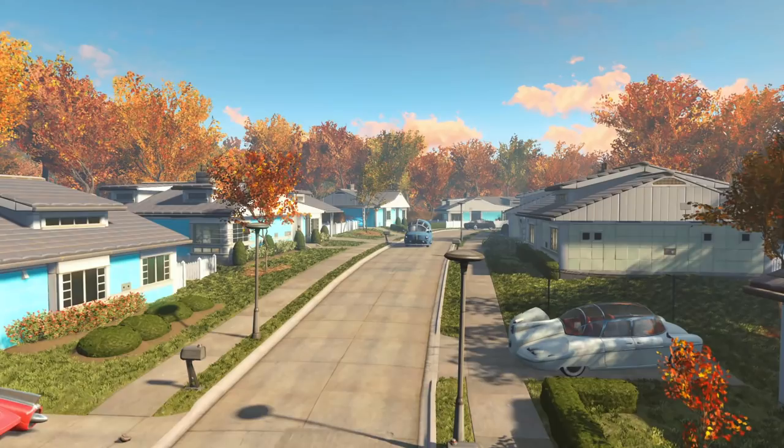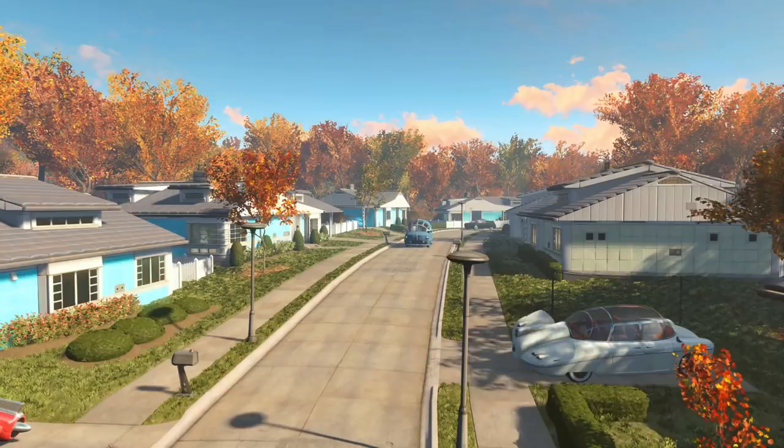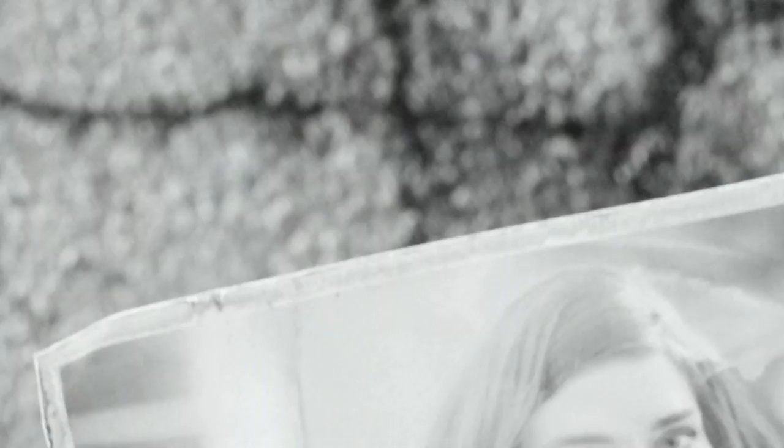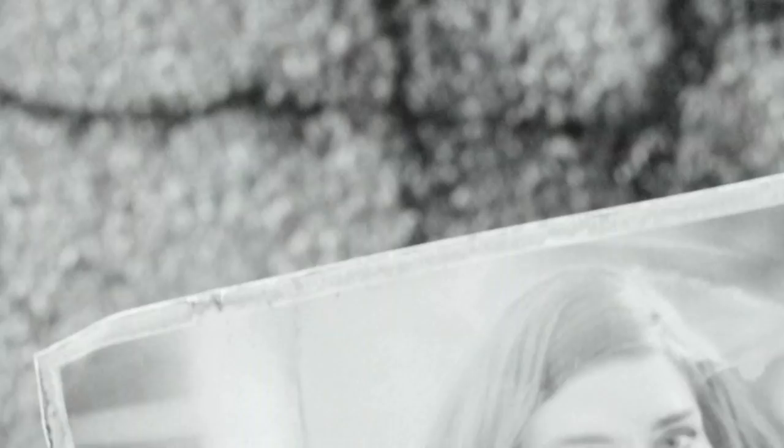In Fallout 4, you have the choice to pick between Nate and Nora, a married couple living in Sanctuary that we join right before the bombs drop. Of course, you can change the appearance and names of these people, but that won't change the established backstory of both. We are going to take a quick look at Nate's past through things we can find in the game. During the Resource Wars, Nate served in the military and even saw action at Anchorage. We can see him walking with the 108th Infantry Regiment, 2nd Battalion in the intro for Fallout 4.